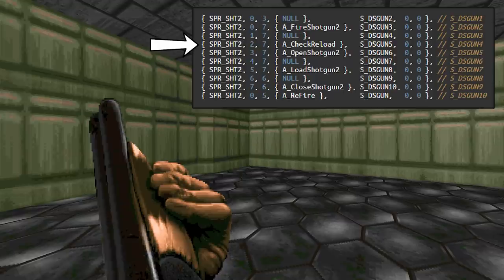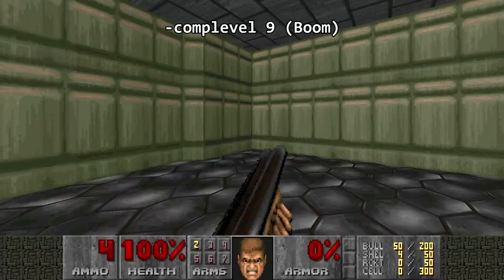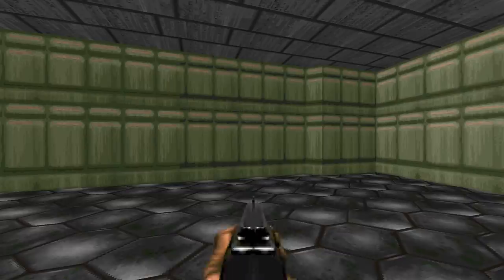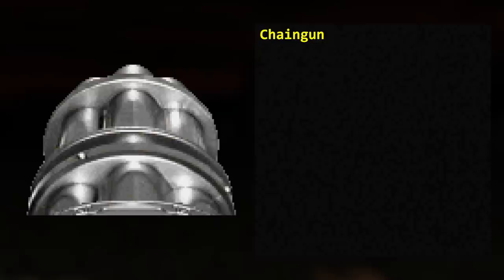Also unique to the super shotgun is a reload check after firing — before the reload animation, the game checks if you have 2 shells; if not, you switch weapons. In Boom compatibility this check is skipped, so you'll reload with 2 non-existent shells before auto-switching out. To toggle between the shotgun and super shotgun, press the 3 key again.